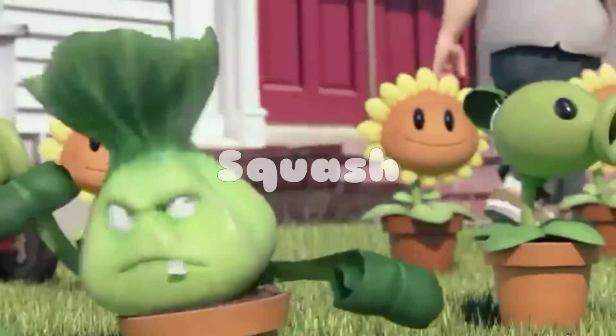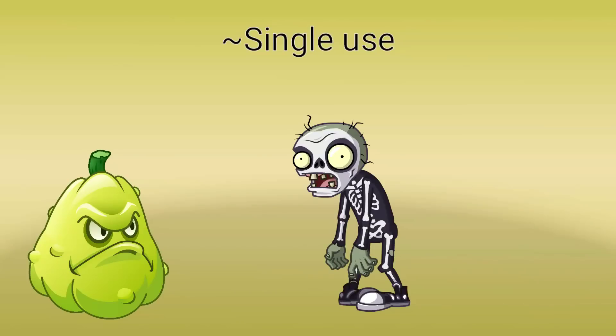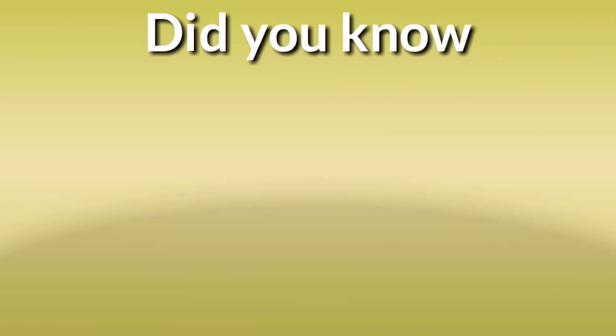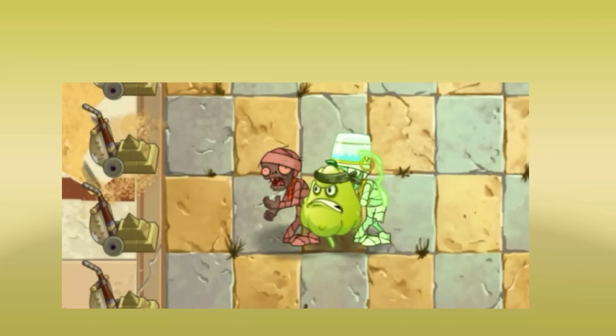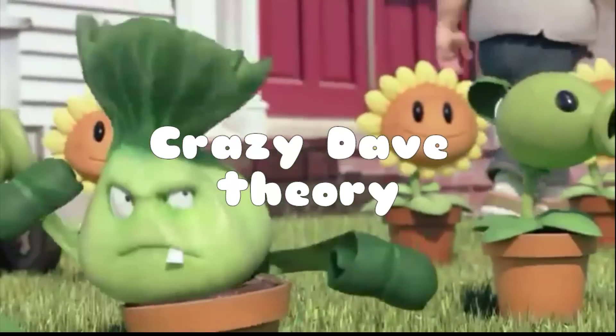Number 3: Squash. Squash is a single-use premium plant. When Squash spots a zombie in an area near him, he will jump up high before smashing the target, dealing 1800 damage per shot worth of damage to any enemy on the tile Squash lands on. Did you know that if you plant him between two zombies, he will prioritize the one behind him?